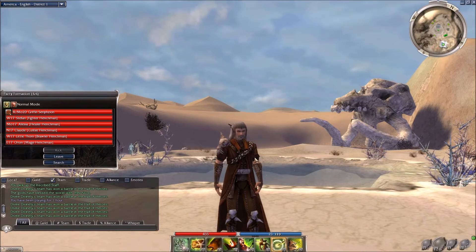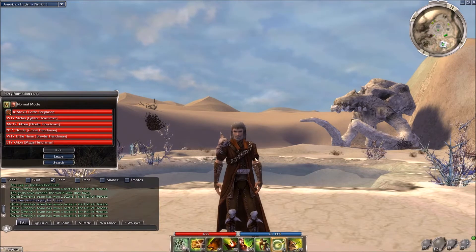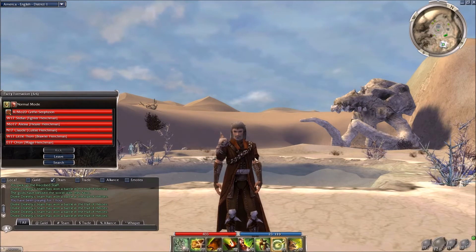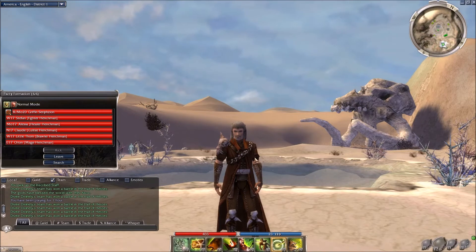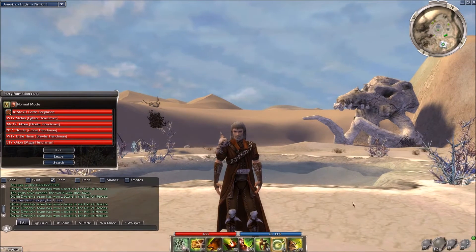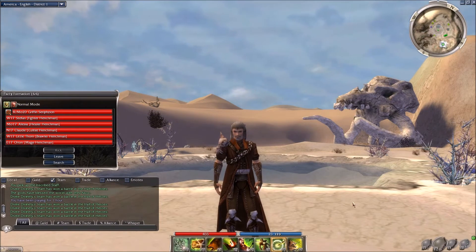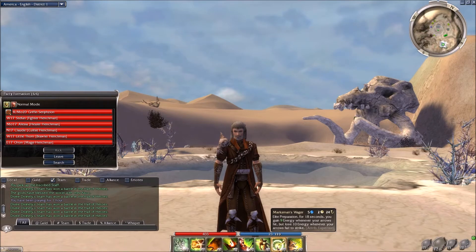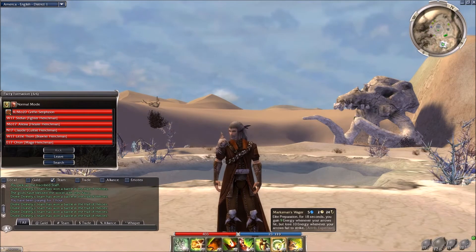In the three missions in the Crystal Desert — Augury Rock, Thirsty River, and Dunes of Despair — there are Forgotten bosses that each have your first elite skill. That's true for all six main professions, other than the monk, who has one more boss in the desert and can cap two elite skills. For the ranger, doing a vanilla Prophecies run without skills from other campaigns or elite tomes, the first elite skill you can capture is Marksman's Wager.